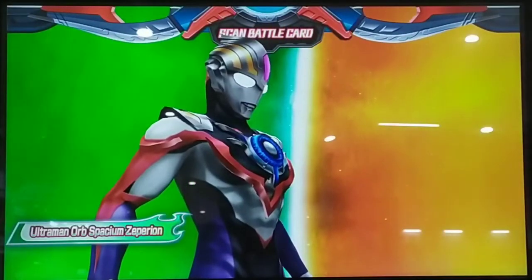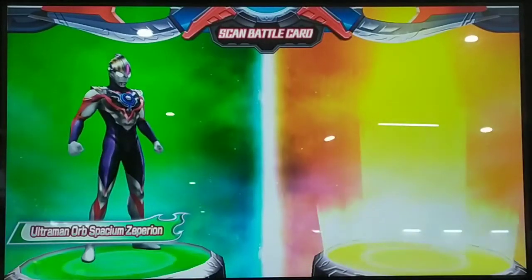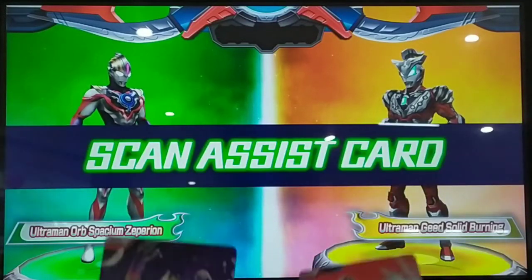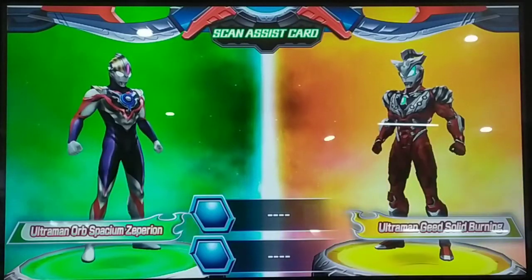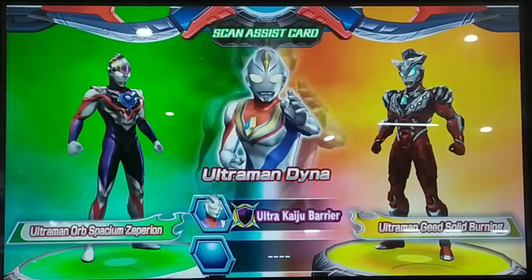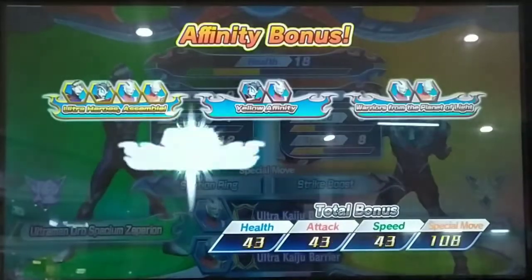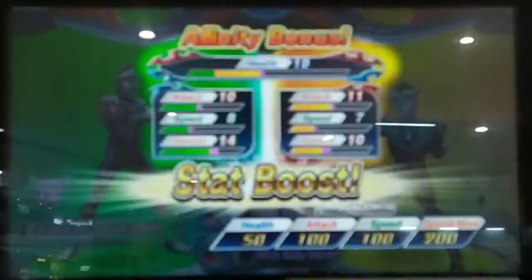A command for the Special Savilion! Ultimate Team! Job is ready! Scan assist cards! You can power up your team with assist skills! Ultraman Tiga! Ultraman Dino! Your team is all set! Affinity bonus! Great! You've powered up with your team's affinity!